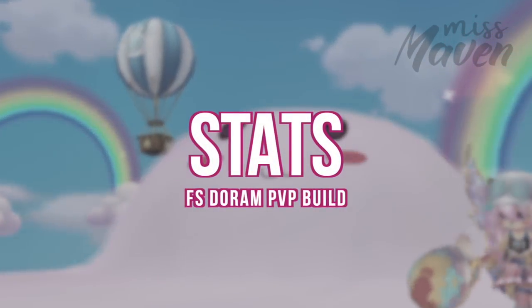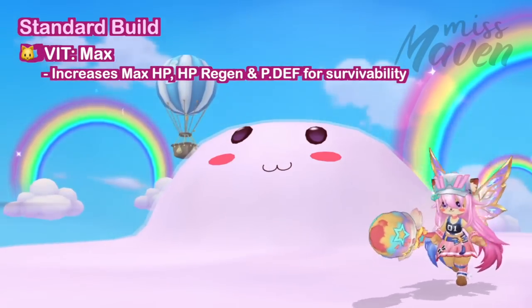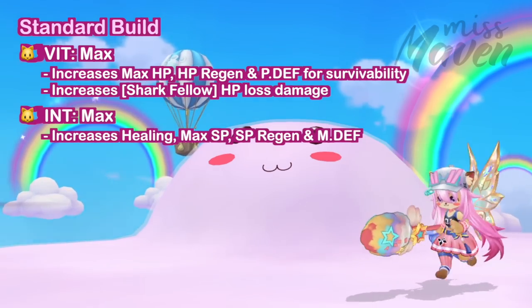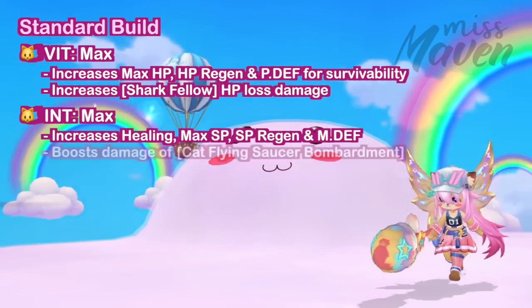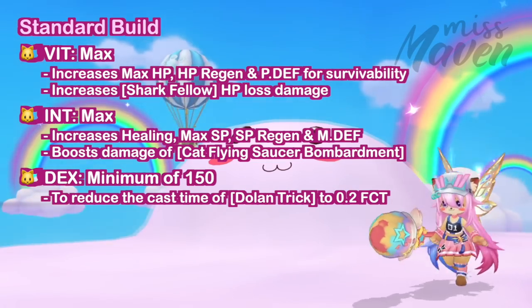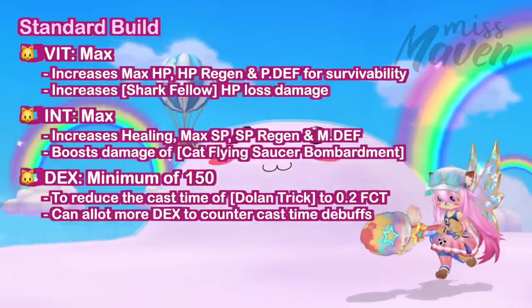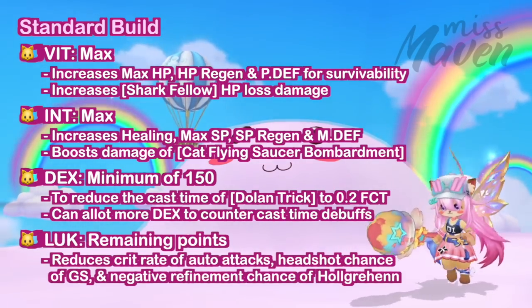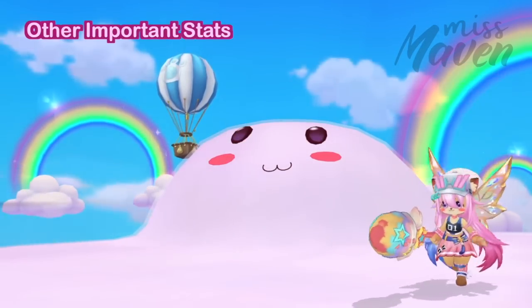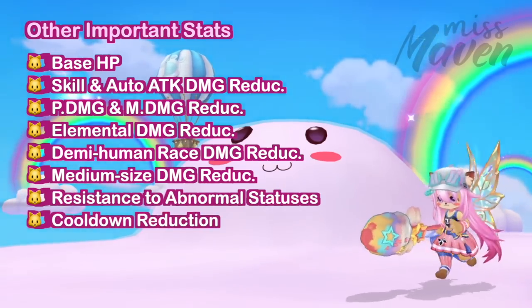First up, let's take a look at the important stats to upgrade. For attribute point distribution, prioritize maxing out VIT since it boosts your max HP, HP regen, and physical defense. Having a huge HP pool will not only improve your tankiness, but will also increase the damage of your Shark Fellow skill. Next is INT for higher healing, max SP, SP regen, and magic defense. It will also improve the magic damage of your Flying Saucer, which can help in peeling off the enemy's HP bar. Next, allot sufficient points on DEX for reducing the variable cast time of skills. Higher DEX may also help counter the cast time debuffs from Time Field, Spellbreak, and Mandragora Howling. As for the remaining points, you can allot it to LUK for reducing the crit rate of auto attacks, the headshot chance of gunslingers, and the negative refinement chance of Hulgurhen. Aside from a well-balanced attribute point distribution, you also need to boost your base HP, various damage reductions, resistance to abnormal statuses, cooldown reduction, and skill delay reduction.